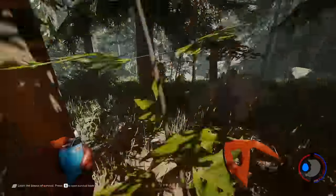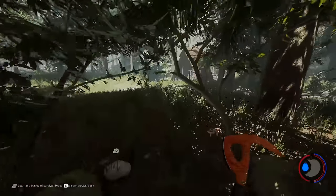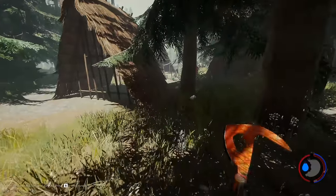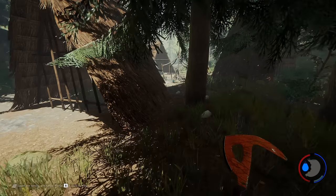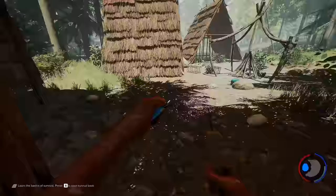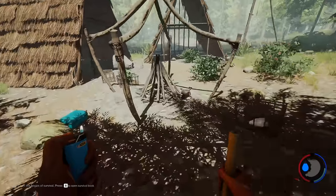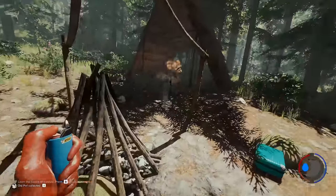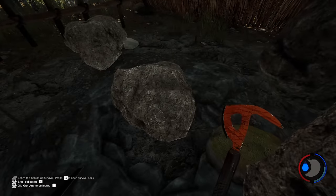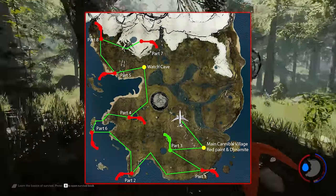This cave here is the easy way to get the modern axe — you only have to fight two cannibals, and there's also a ton of dynamite at the bottom. Here is the first bomb site. Light the dynamite and keep pressing C around the cache and eventually you'll place it on there. Move out of there as quickly as possible. Dynamite has a much larger blast radius than normal bombs. Once it has exploded it's safe to go near.